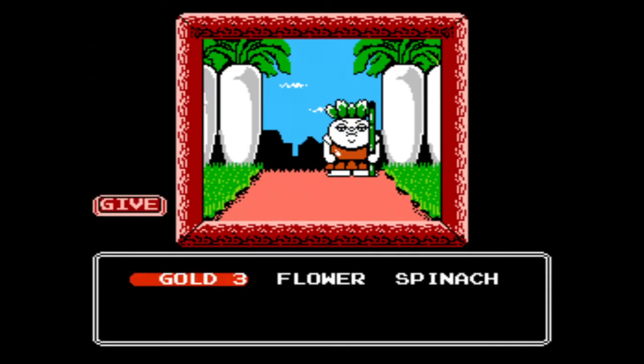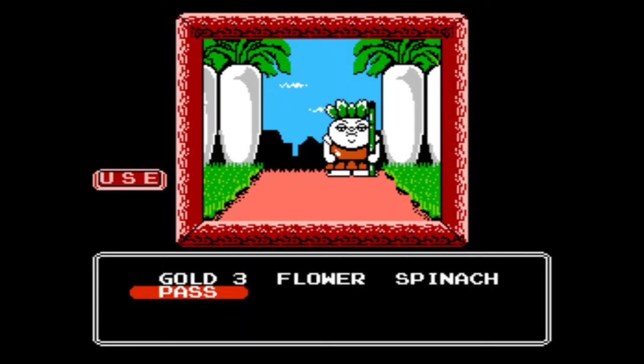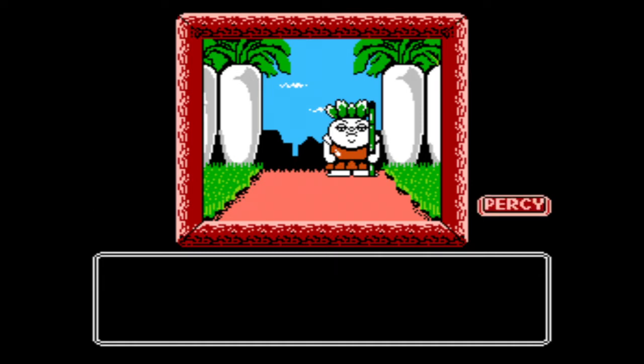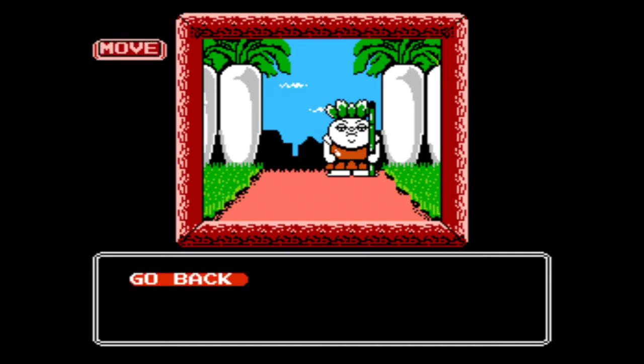We got the gate pass and we move. Let's use the pass. This is not your pass — you don't look like the man in the picture. Surrender this pass and go away. Wow, some good that was. Let's come back later.